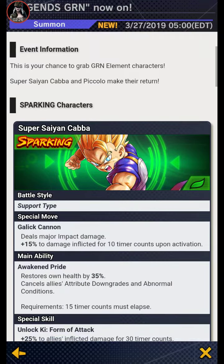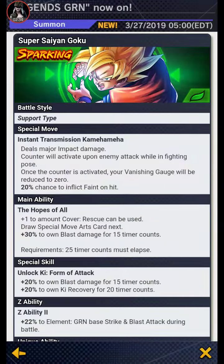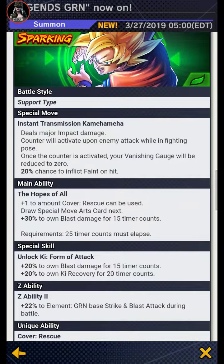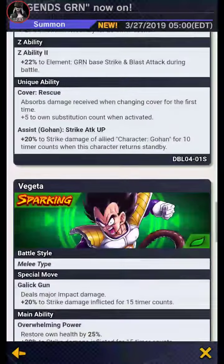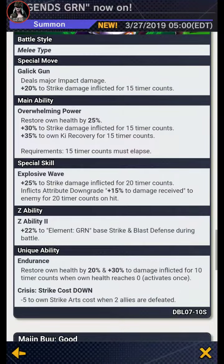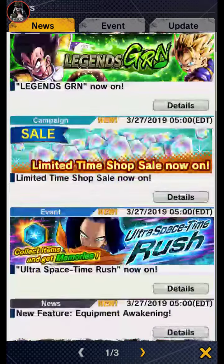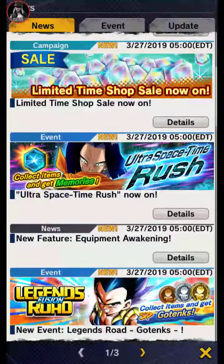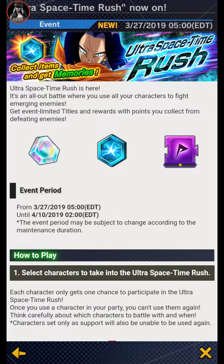This green banner has Super Saiyan Cabba and Piccolo. There's also Goku — I actually have this Goku but he's only one star, so I need more copies because I want to use him. He does Instant Transmission and he's super good. I also have Buu. I haven't been playing this game for that long — less than a month, maybe about two weeks.